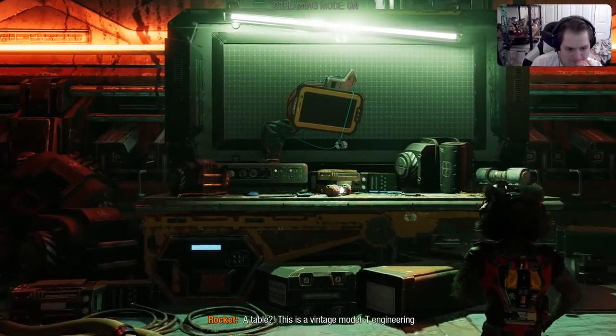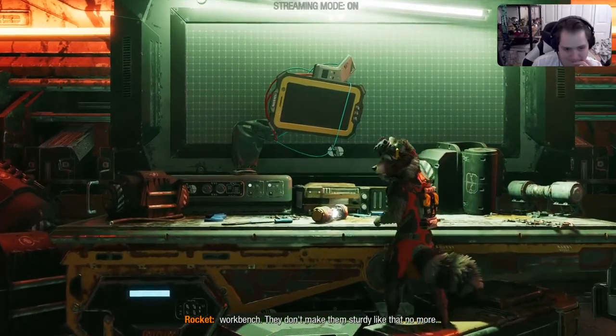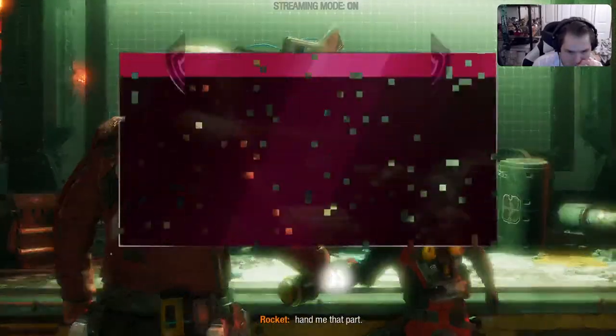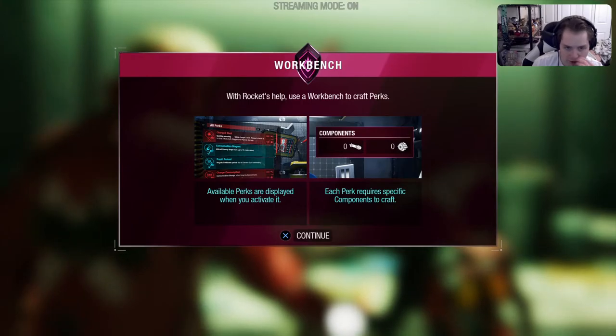A table. This is a vintage Model T engineering workbench. They don't make them sturdy like that anymore. Hey, come on, Quill. Let's see if this beauty still works. Maybe I can fix up your gear. Hand me that part. With Rocket's help, use the workbench to craft perks.